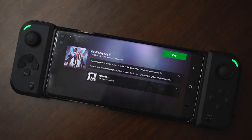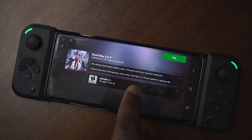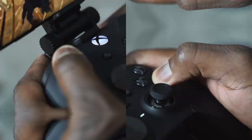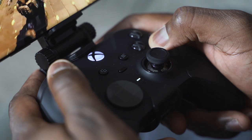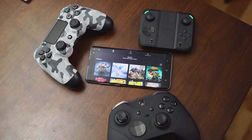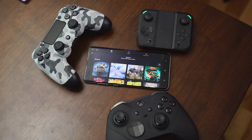It will ask you if you've connected a controller. If you haven't, you should connect a Bluetooth controller. This is where the cool parts come into Project xCloud. You can use your Xbox controller — I'm using my Elite controller in this video, which is cool. But Microsoft says they're expanding into other controllers. You will be able to use a PlayStation controller in the future — they said that specifically — as well as controllers from Razer.